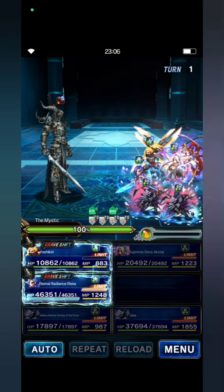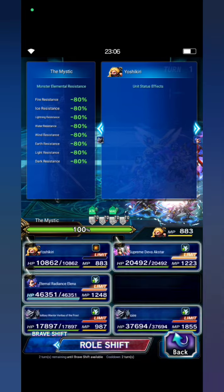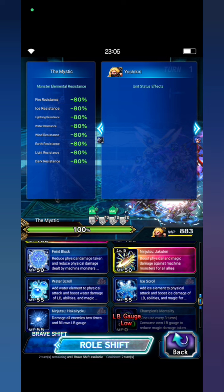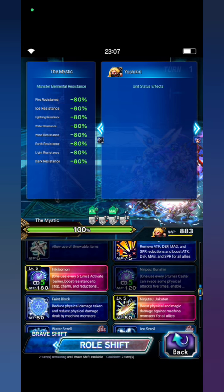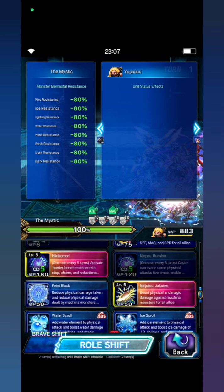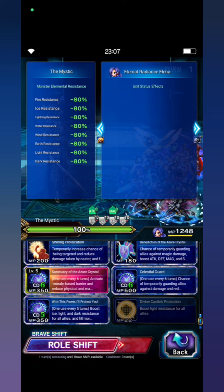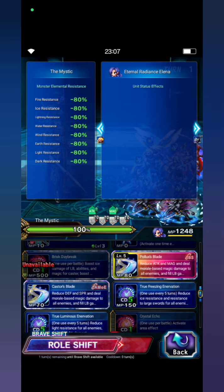First turn: Yoshikiri is going to cast BS start on Frost Lord, then I cast Ice Crawl plus Hikikomori. I will not use the Frozen LCD, that's the extra ability. Elena is going to cast Celestial Guard Crystal, a hole, and then Sanctuary of the Azure Crystal.